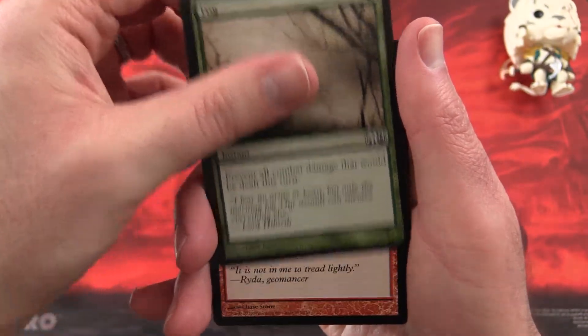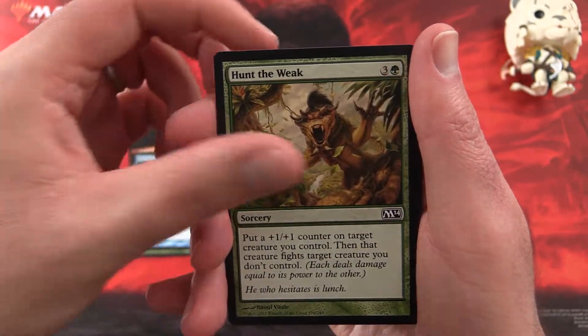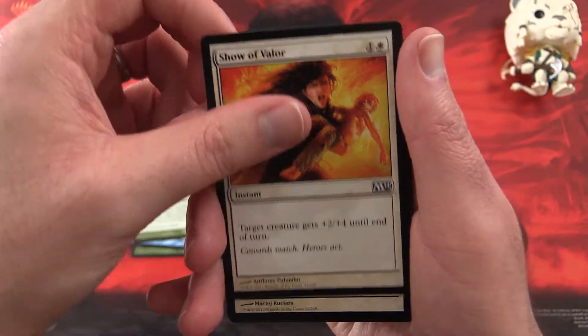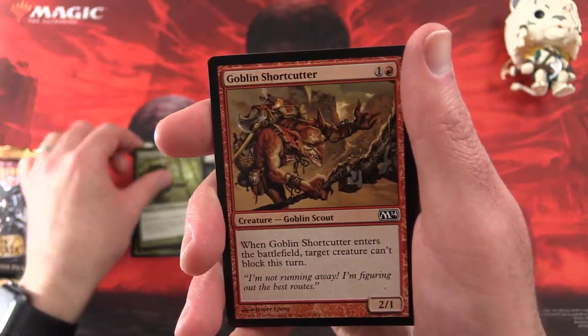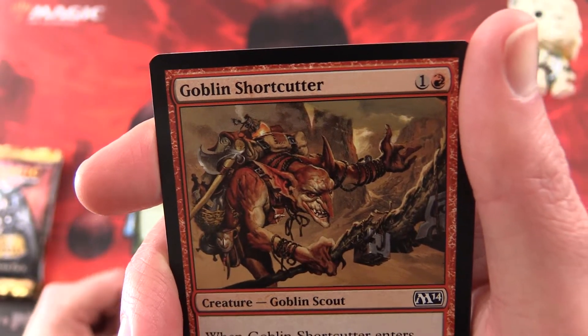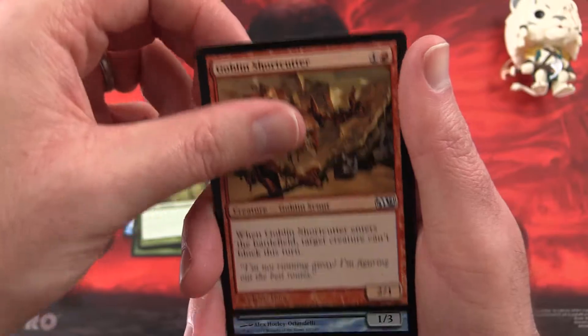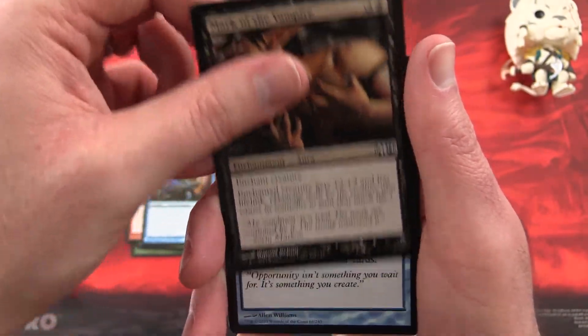We start off with Fog, Seismic Stomp, Divination, Hunt the Weak, Show of Valor, Hive Stirrings, Elvish Mystic, Goblin Shortcutter, Scroll Thief, and Mark of the Vampire.